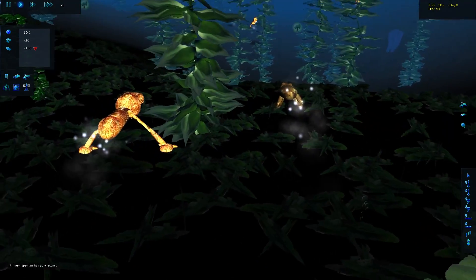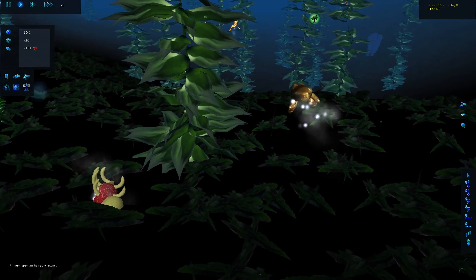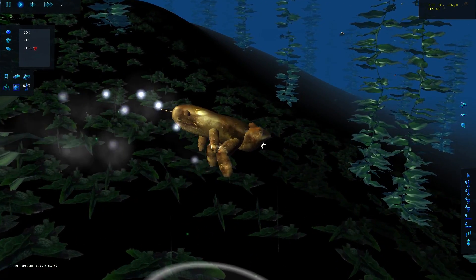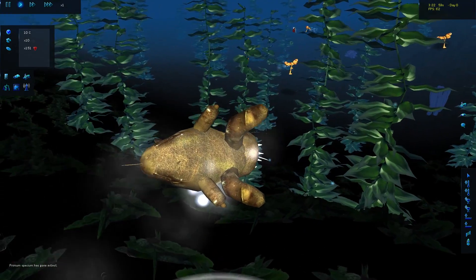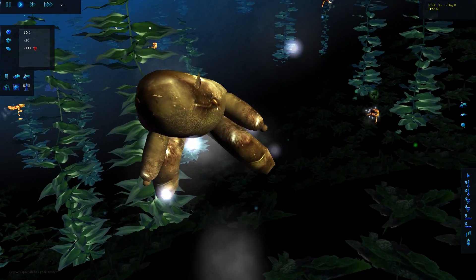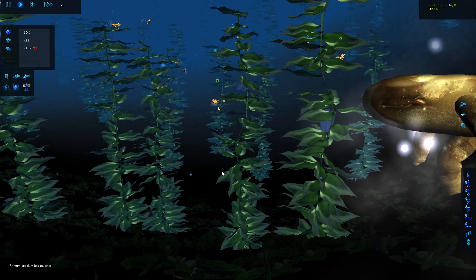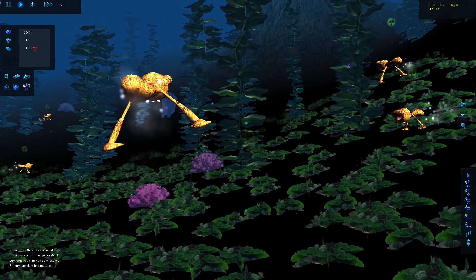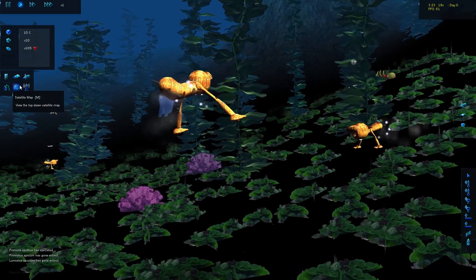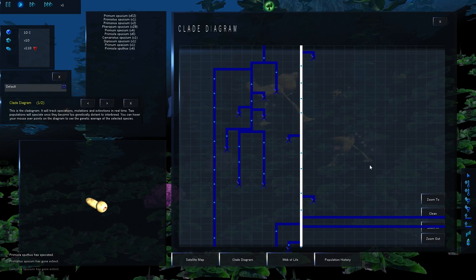We've got some underwater creatures here that walk underwater, which is kind of interesting. This one sort of swims, I think. I don't know how it swims — maybe just fins and flippers. And that's an interesting way to move around. Let's take a look at the clay diagram.